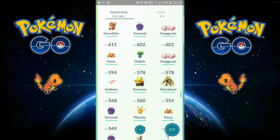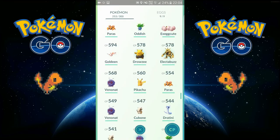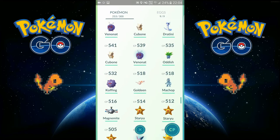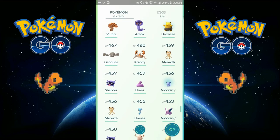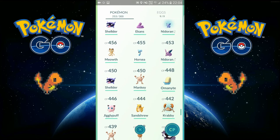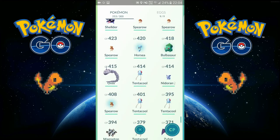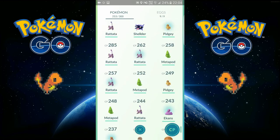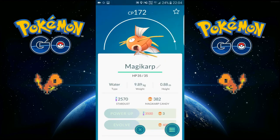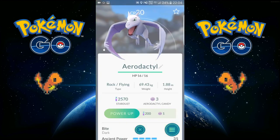Growlithe. I just got this Electabuzz from a Pokéstop. My first Arcanine as well — this one spawned right outside of my apartment. Marowak. Onix from a lure. Pikachu — I'm trying to get this evolved, got 91 percent IV as well. And this little Aerodactyl, so yeah.